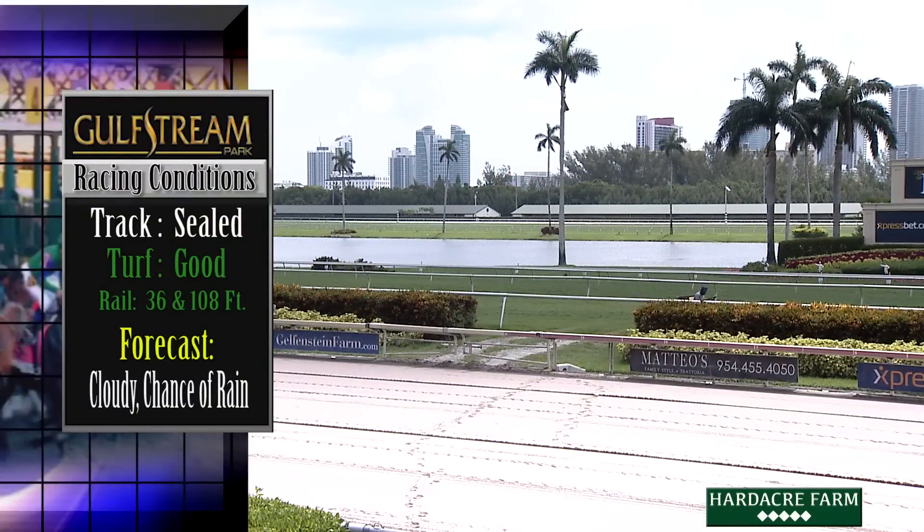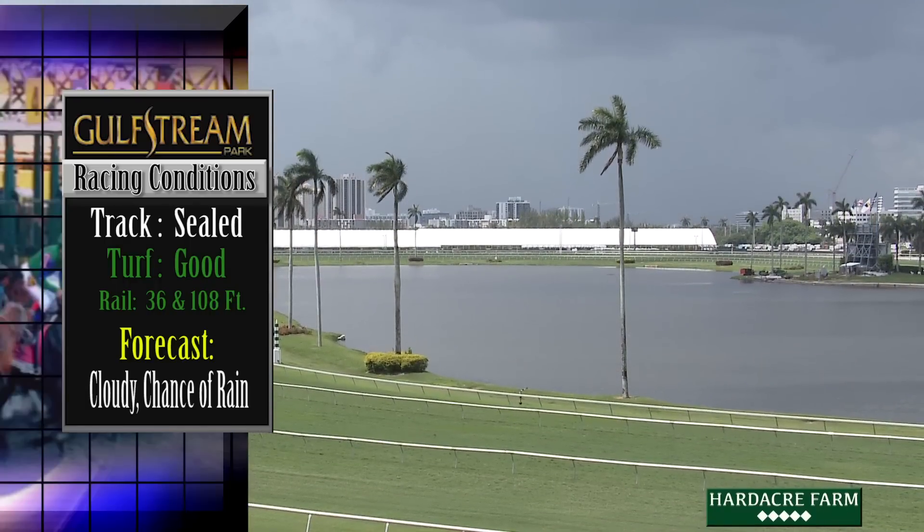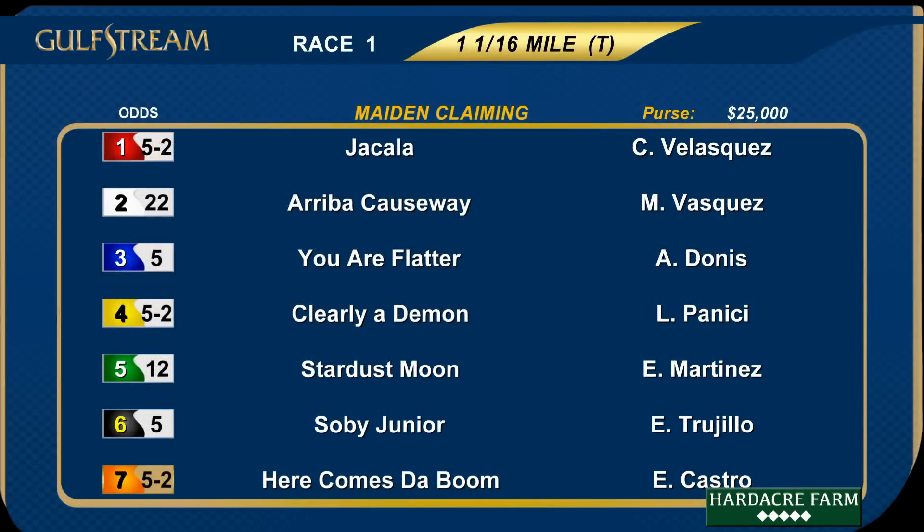The track is listed as sealed, and the turf is good to start the day. Race number one is a mile and a sixteenth on the turf, a maiden claiming race with a purse of $25,000 for three-year-olds and up. There are seven runners heading to the gate.